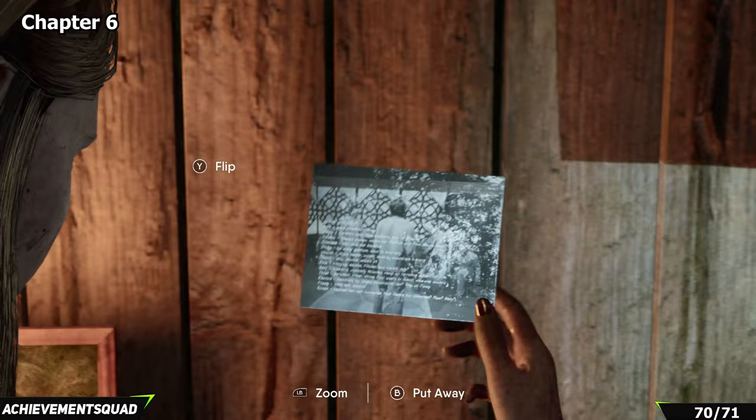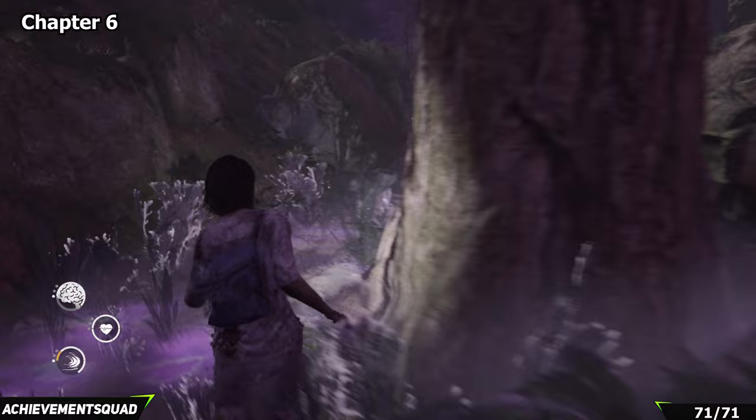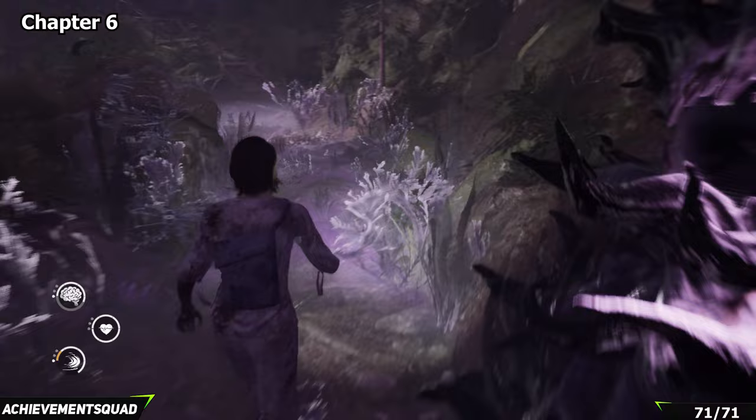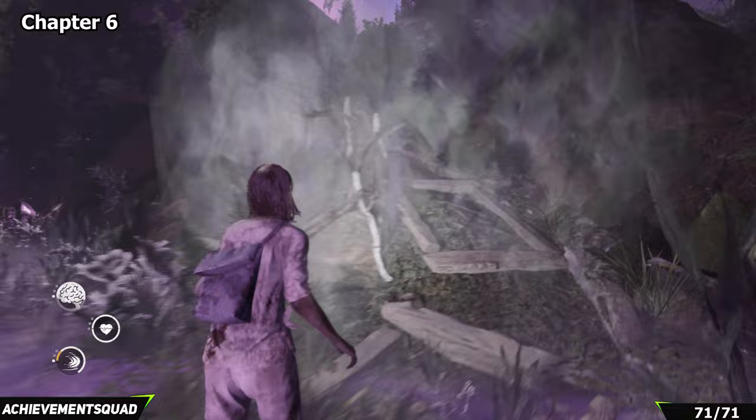Finally, we're going after the 61st lore pickup. Just after completing this cabin, enter the gloom in front of us and go off to the right when the path gives you the option. Push forward — you can tell it's the right way because it looks a little foggy. You'll come up the slope and at the top you'll find a bench with a lock box next to it. Pop the lock box open and you'll find your final piece of lore of the game. If you found this guide useful, drop a like, comment, subscribe, and happy hunting!